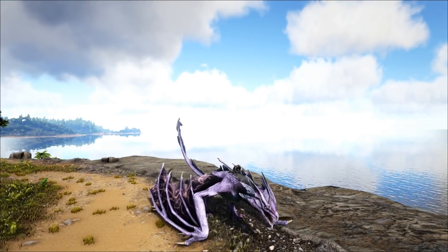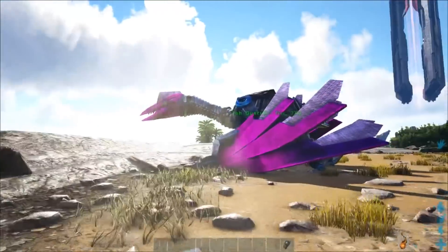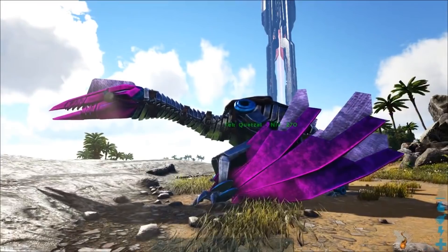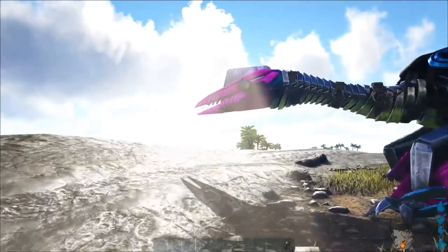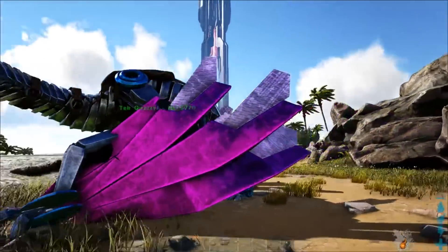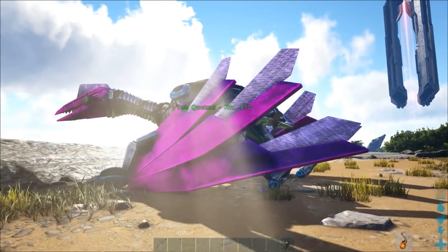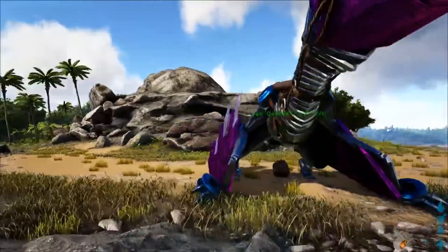Au niveau du dinosaure, ce n'est pas le Triceratops comme beaucoup l'avaient annoncé — ceux qui avaient farfouillé dans les fichiers du jeu. C'est le Quetzal tech, le tech Quetzal, que pour ma part je trouve superbe avec ce qu'ils ont fait au niveau des ailes. Il est vraiment magnifique, sorti dans de belles couleurs.